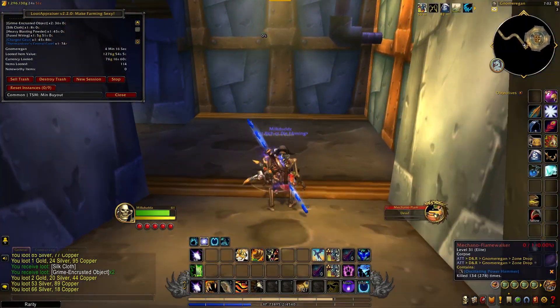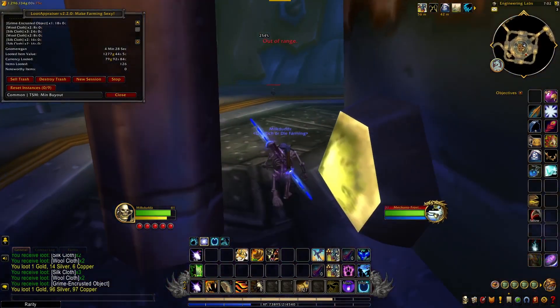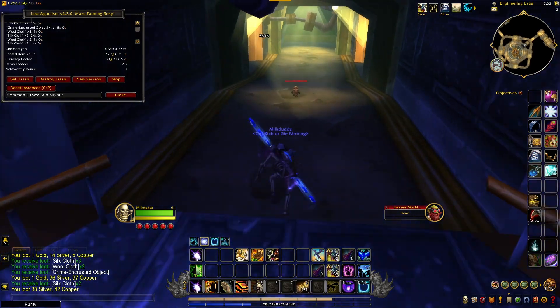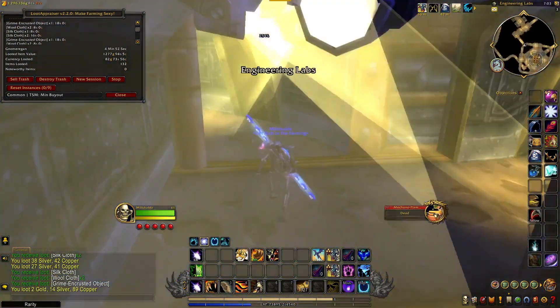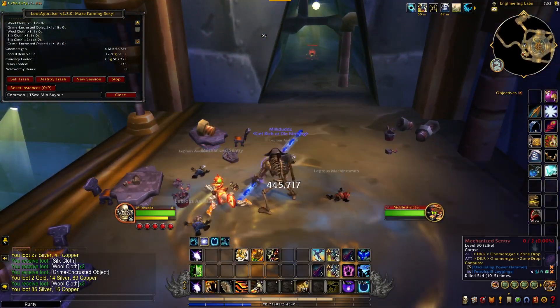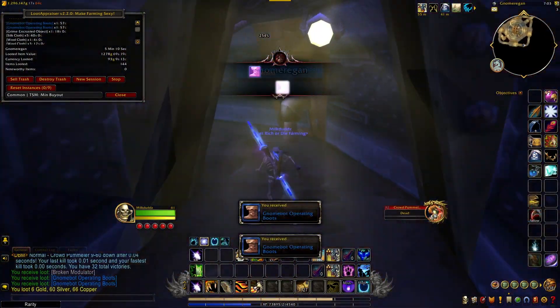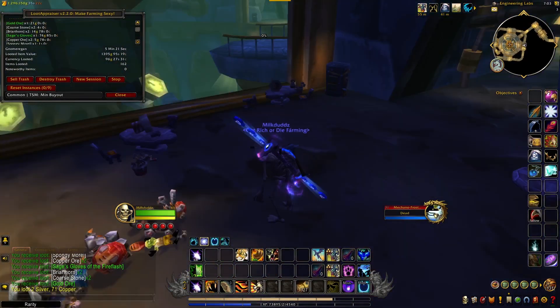I've also created an in-game community and a Discord for people interested in group farms and just for sharing farming tips with each other. The links for both of those will be in the description below. There's either a chest in that first room or there'll be one in the last room. Kill this boss — he has a chance to drop some really high-end items. Kill this boss, and here's that chest. Let's go check out the loot.